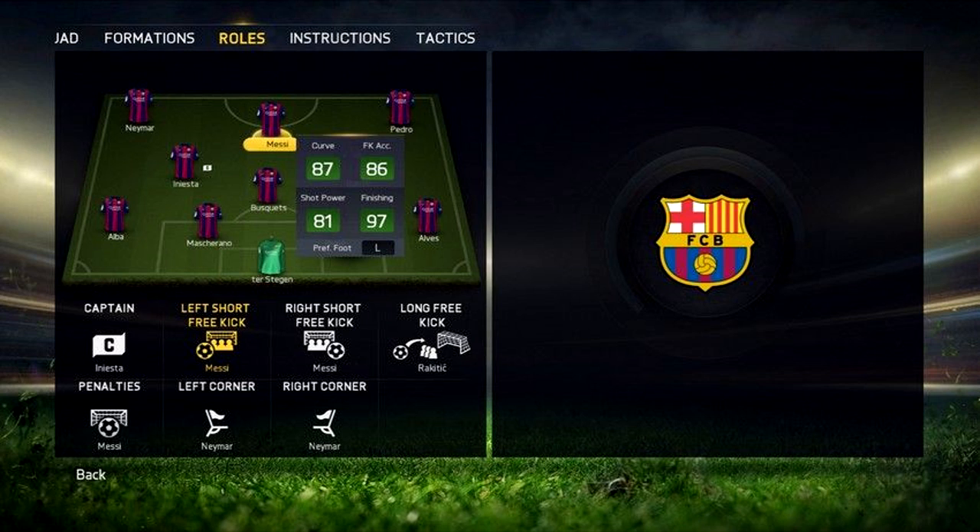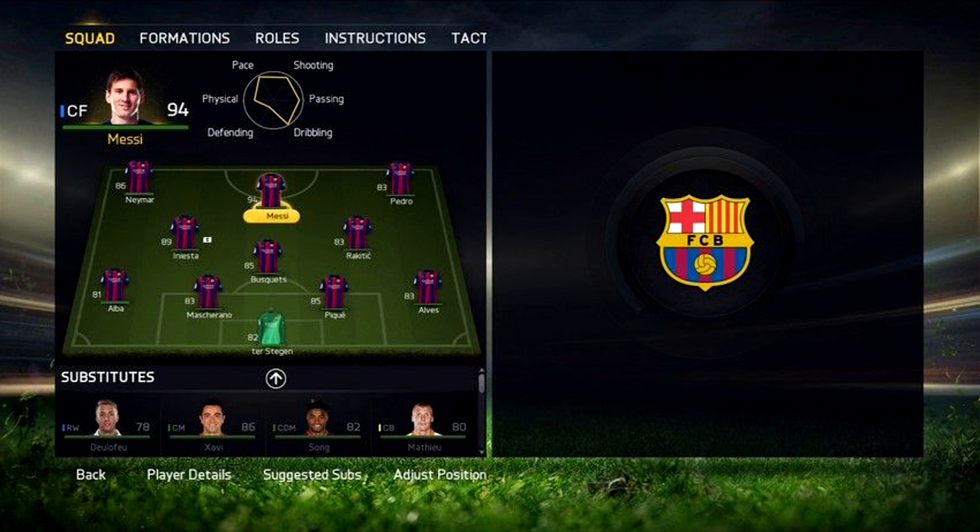You also have instructions, and that's where you're going to find these attacking runs. If you want to tell a player to do it this way or that way, you can make sure that happens. And here you can see is the squad page — I love that little graphic at the top.